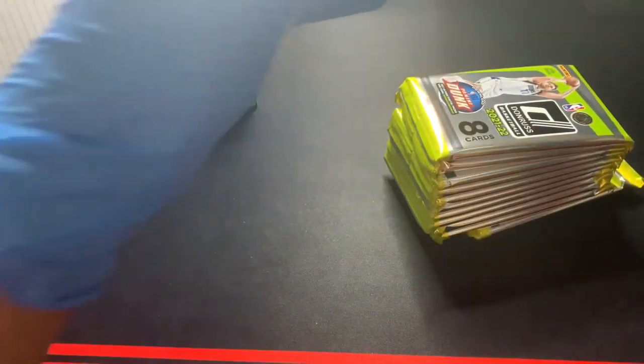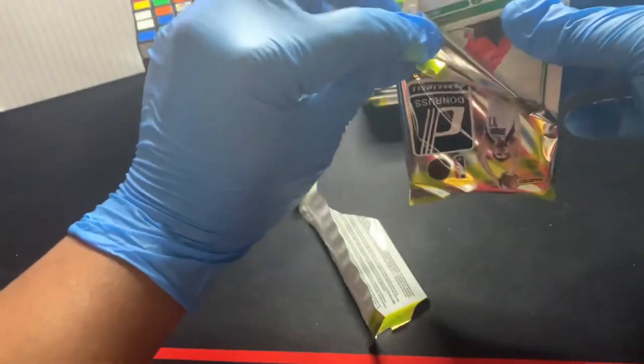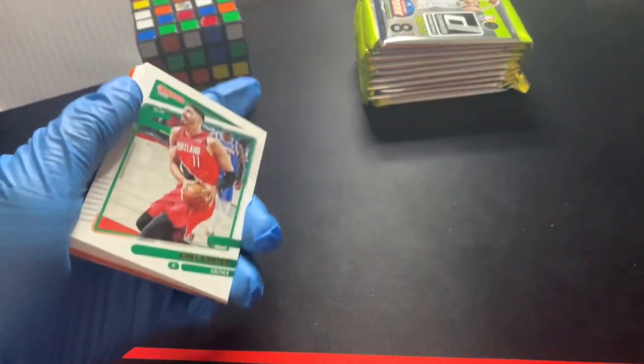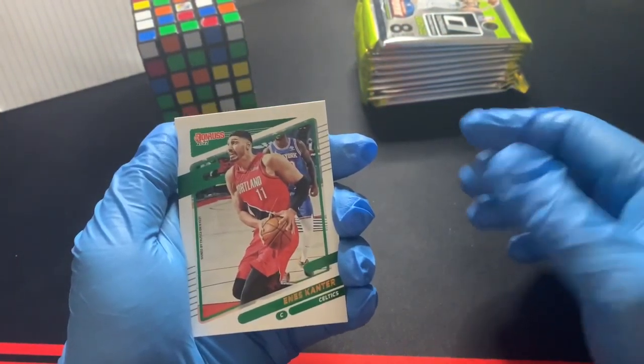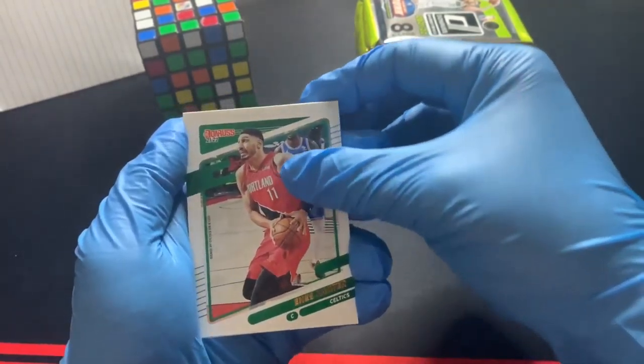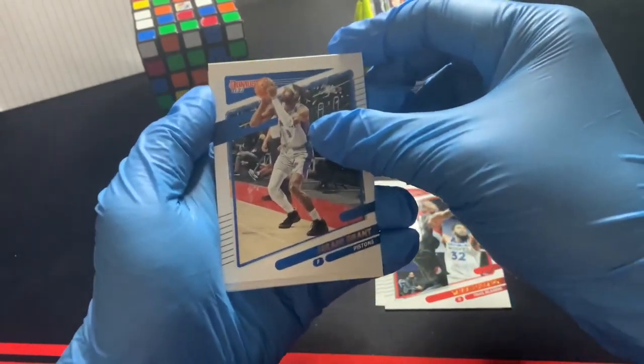Alright, let's see what we pull. First pack — hopefully something cool. I know there's going to be a lot of base first, but hopefully we get some cool inserts. If I get a numbered card that would be really cool. I don't normally expect to see numbered cards out of these, but we shall see. We get Enes Kanter, Dame Dolla, Jeremy Grant.